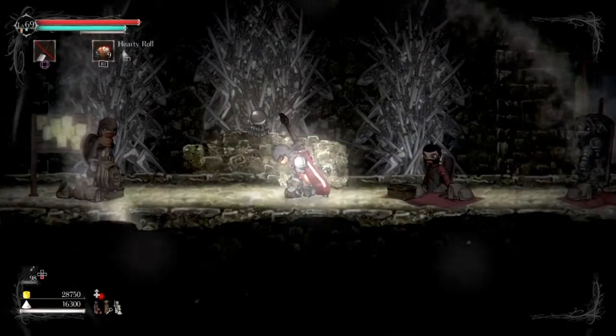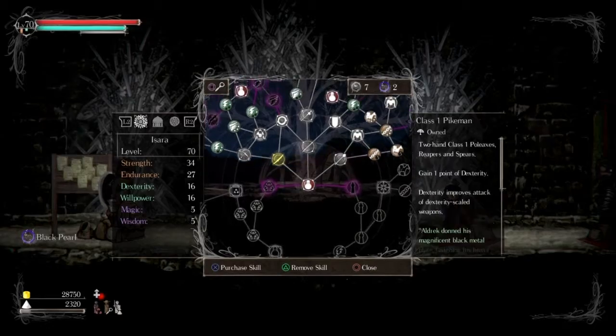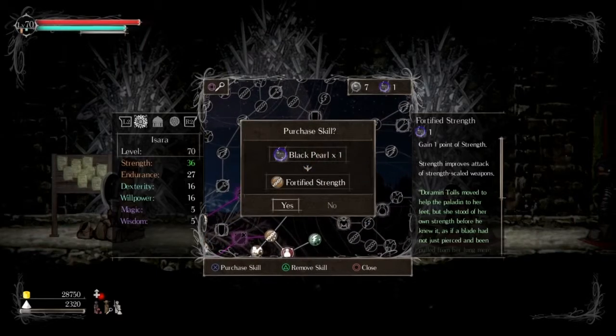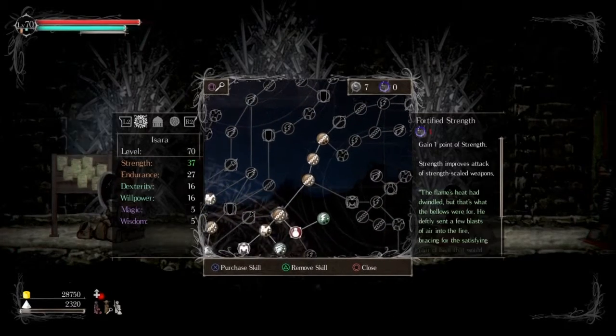When you level up you use the salt of your enemies, which is essentially what Souls does, but here you get a skill tree. Your skill tree lets you put points where you want them to go. It's sort of better than the standard Souls way, which is a very nice welcome.